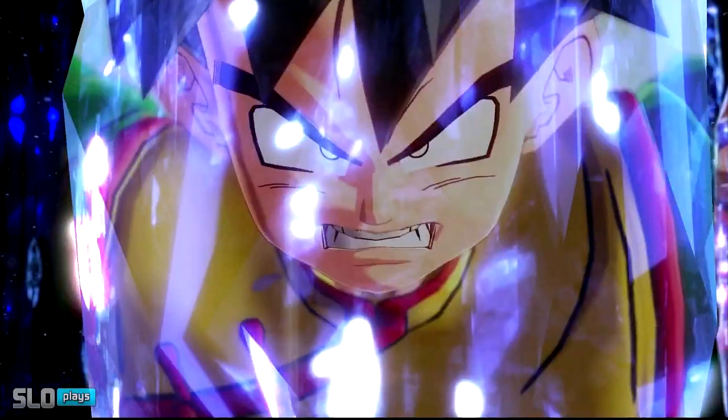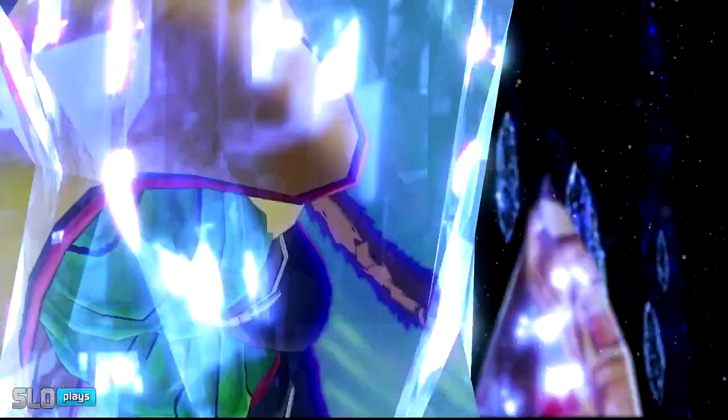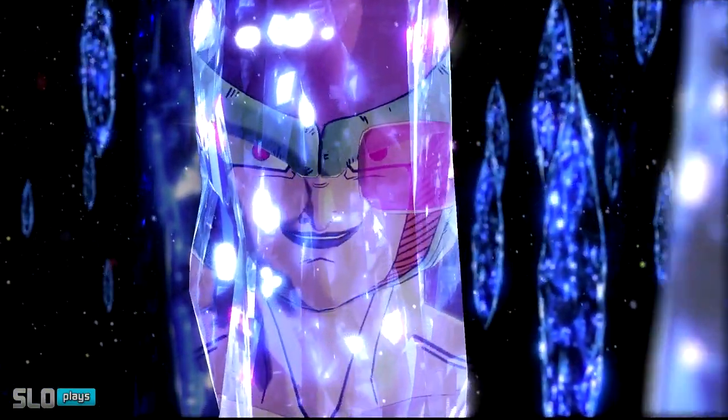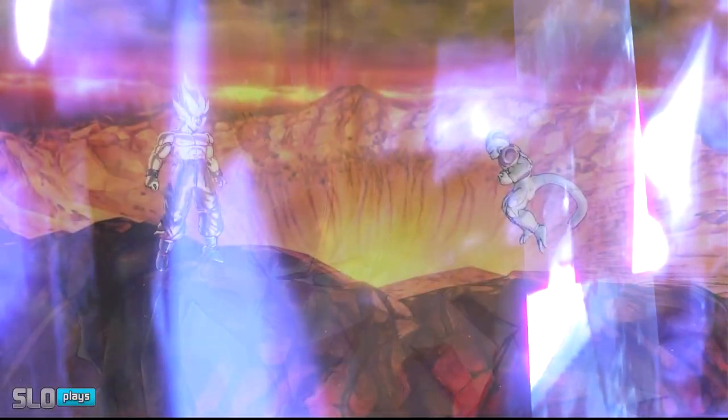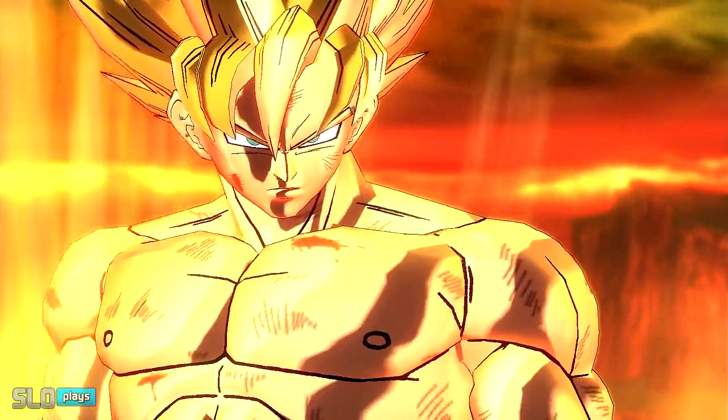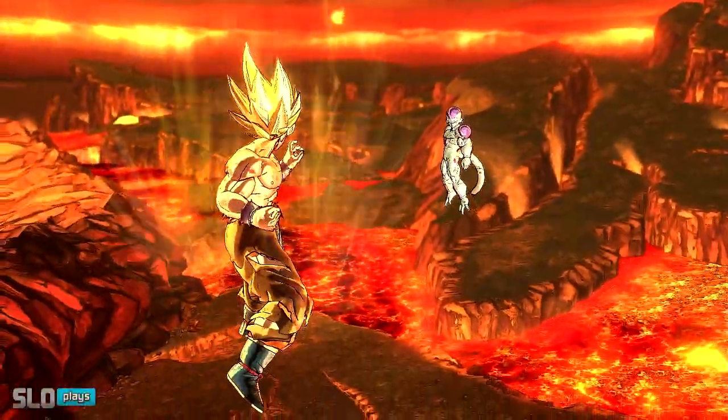That's pretty much all you have to do. As you progress through the story in Xenoverse 2, you can unlock more sagas. Defeating the Boo Saga, for example, will unlock the Boo Saga in this game as well. You can progress through the story and unlock more and more. Just make sure that whatever is currently played through in the Xenoverse 2 story is going to be correlated to the Xenoverse 1 story, because they're pretty much exactly the same with the exception of a couple of added things in Xenoverse 2.